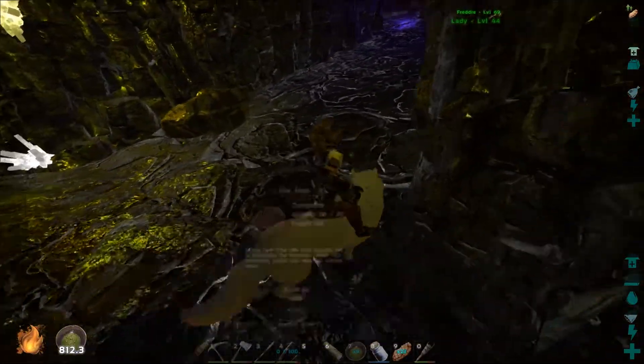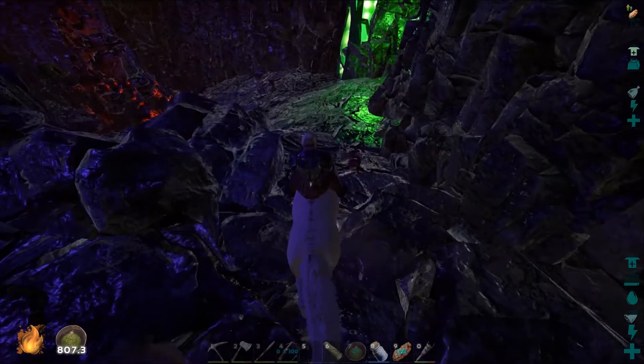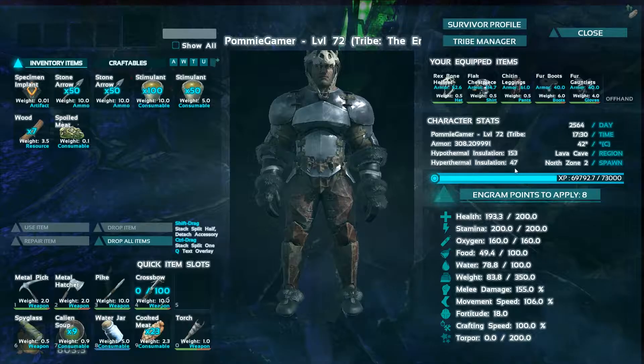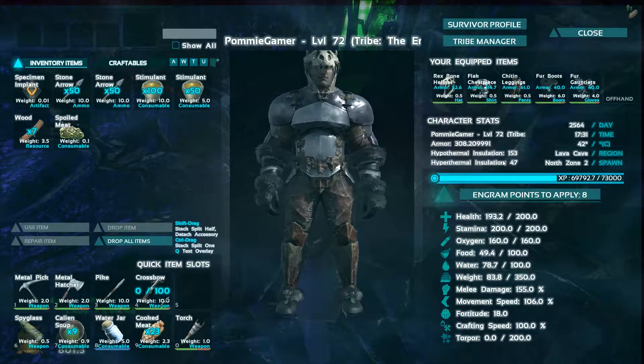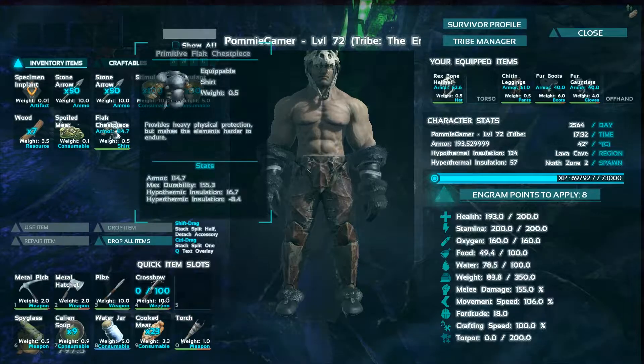I'm already getting overburdened. As much as I'd like to keep... well, we can keep the Calian because it's fairly light. We always need Calian. I'm just going to dump some of those.